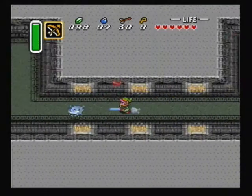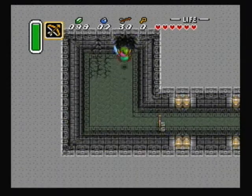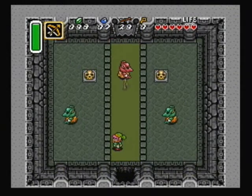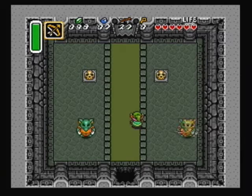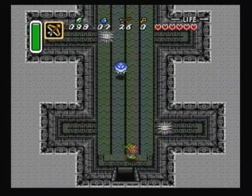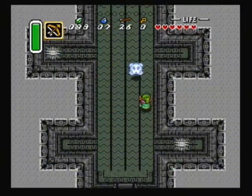Right now we are headed to get a key. It's probably the item that we have to go the most out of our way for in this dungeon. Two arrows to kill the red guys, one for the little bluish-green dudes. You can control those guys that I just killed back there, so use that to your advantage.